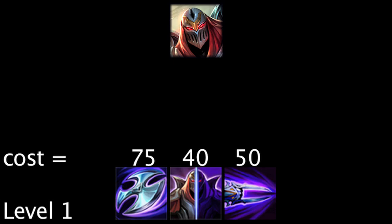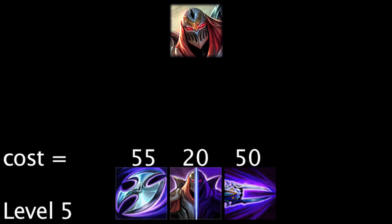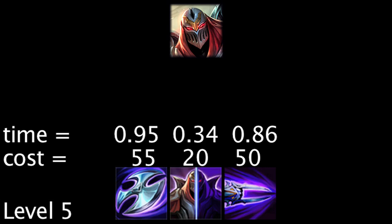At the lowest rank, a full page of energy regeneration runes will let Zed regenerate enough energy to cast his abilities in 1.29, 0.69, and 0.86 less seconds. At the highest rank, the runes will let Zed cast his abilities in 0.95, 0.34, and 0.86 less seconds.